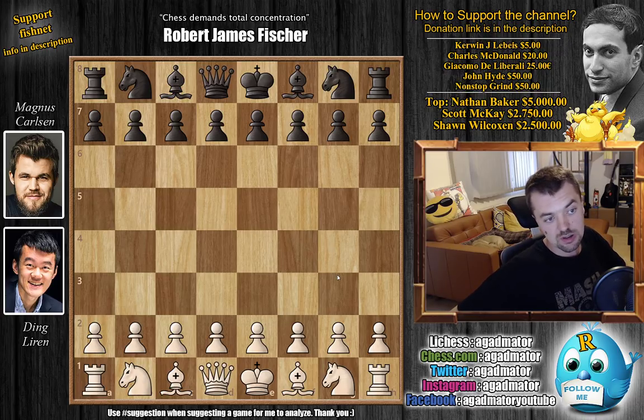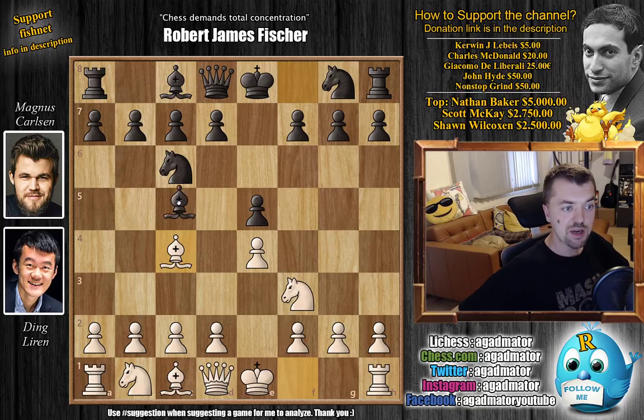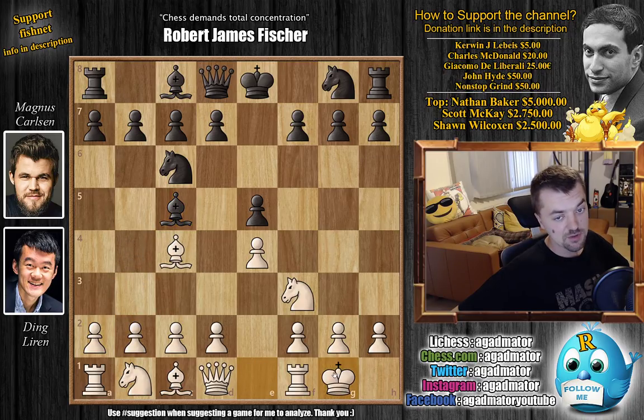It's an Italian game, so a lot of crazy stuff. e4, Magnus replies with e5, Knight f3, Knight to c6, and Bishop to c4 — the Italian game is on the board. Magnus replies with Bishop to c5. We have the Giuoco Piano, and Ding does not go for b4. He goes for castles first, and Knight to f6 by Magnus, continuing with the Giuoco Piano.